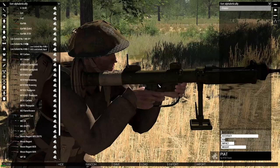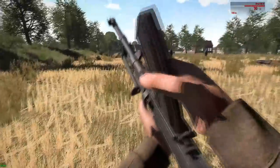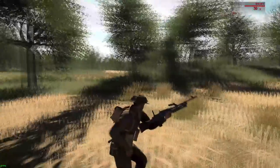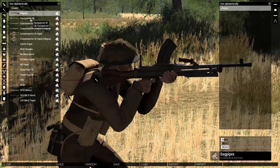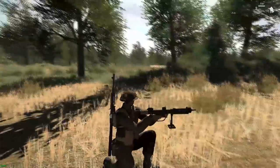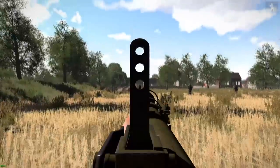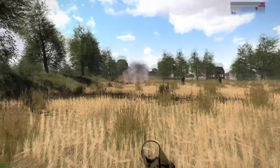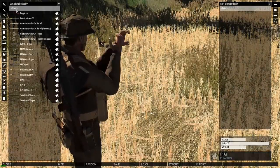The next weapons are the Enfields — nothing very specific there. The Bren also has its own animation. This brings us to the launcher version of the PIAT. This one you will not be able to shoot while prone, but it allows you to carry a main weapon as well. So here I can carry an Enfield for example, whereas when using the rifle version this is not possible.